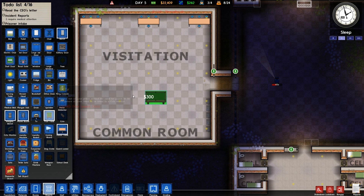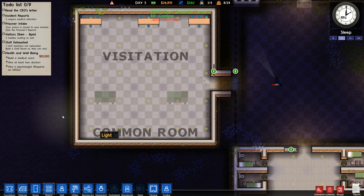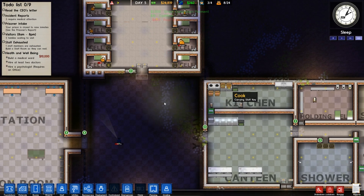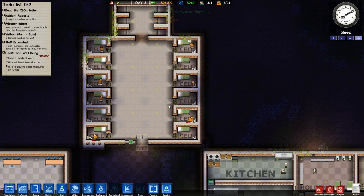That's a visitor's table, pool table. Let's get a pool table. We'll do like a couple pool tables there and there. Perfect! Yeah, we got it done. So now visitation can happen. Yay! Everybody can get visited.